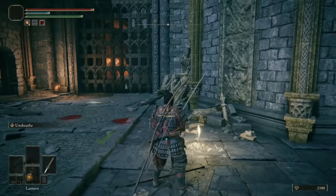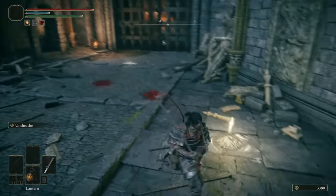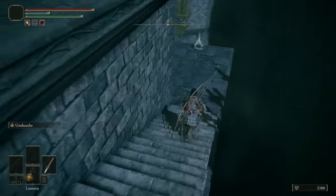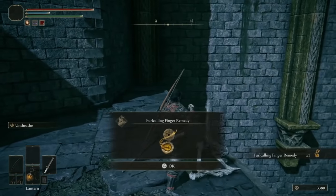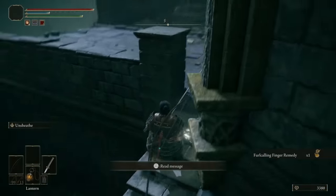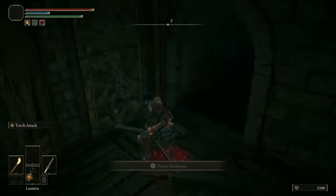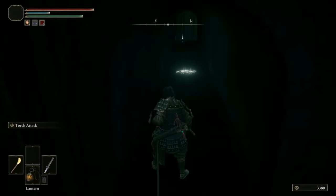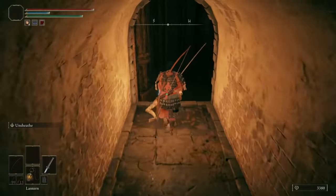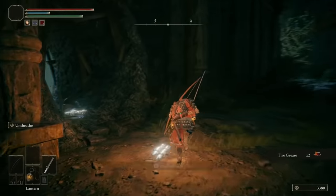From the Grace right outside of the castle, you can go through the door in front, and you'll come across Gostok, which we'll talk about shortly. But before that, turn right — you can run down these steps and see a very obvious furlcalling finger remedy. However, on your way back up to the Grace, look to your left and you'll see a wooden platform you can jump on. At the end of this platform, you'll be rewarded with a few fire grease — a nifty little hidden area before you even get into the castle.